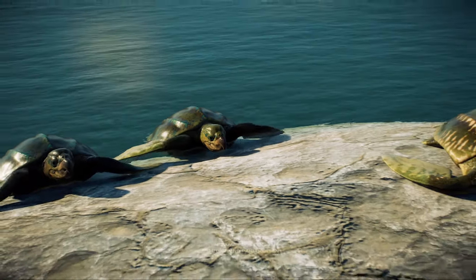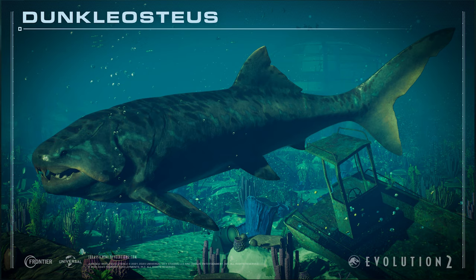Die dritte neue Spezies aus dem Marine Species Pack ist der Dunkle Osteus. Ich weiß gar nicht, was genau das für ein Tierchen ist. Sieht auf jeden Fall sehr spektakulär und besonders aus. Gerade die Schnauze gefällt mir sehr — es sind ja nicht so richtig Zähne, es sieht aus wie so richtig dicke, massive Platten. Man muss leider auch dazu sagen, damit hat sich der Megalodon wahrscheinlich auch verabschiedet, weil wir haben wahrscheinlich diese Rückenflosse von dem hier gesehen und nicht die vom Megalodon. Schade, aber den hier finde ich auch super, super cool.